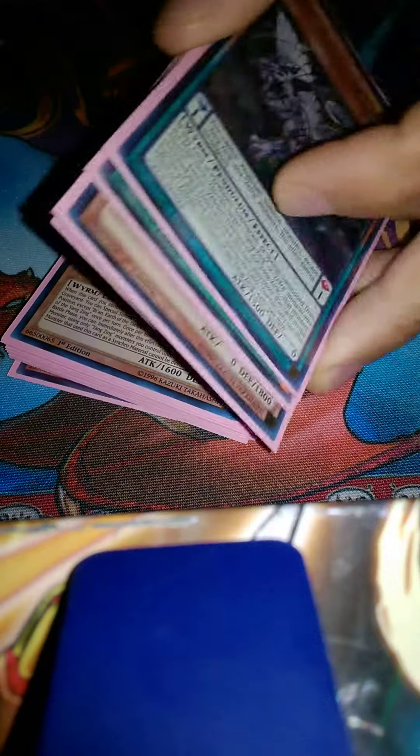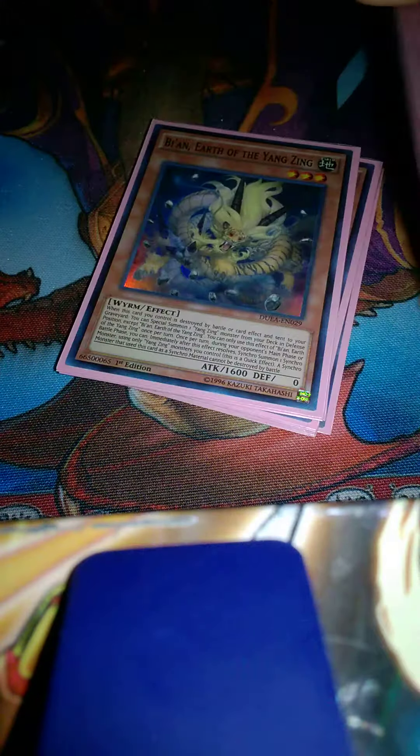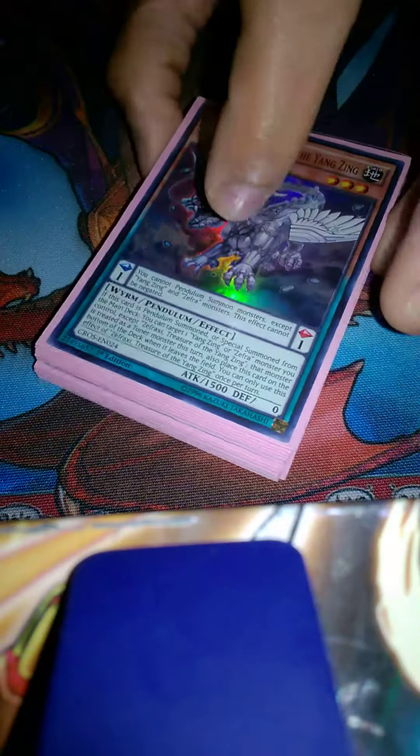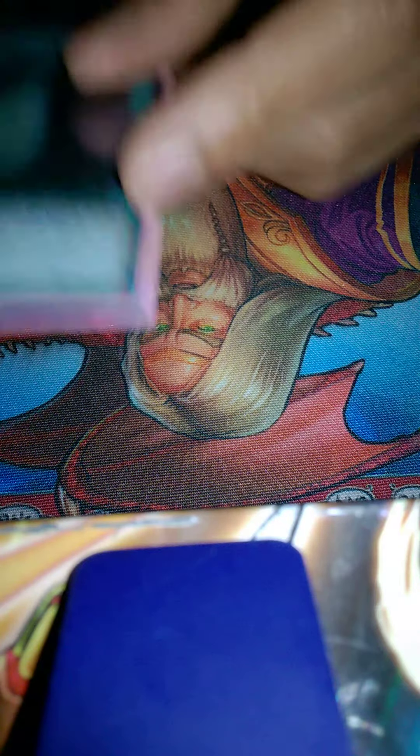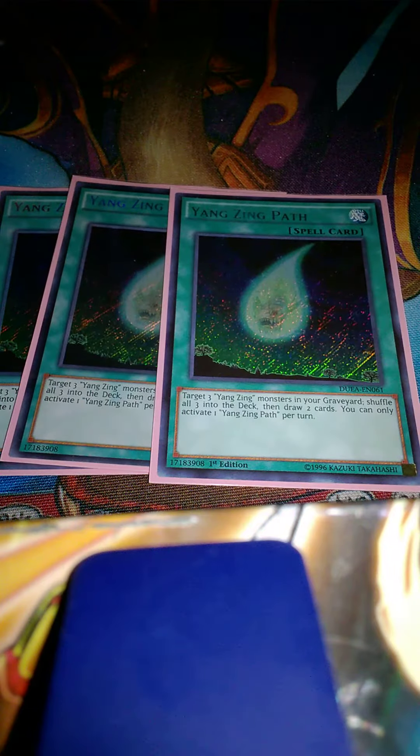We've got Secret and Zefraxi, or Secret Treasure — however you want to call it. I prefer to call most of the Yang Zings by their element rather than their actual name, because they're basically the reincarnations of elements. That's how Sombre wanted them to be — Constellar Sombre left them to watch over the world after the Sacred Serpent left.